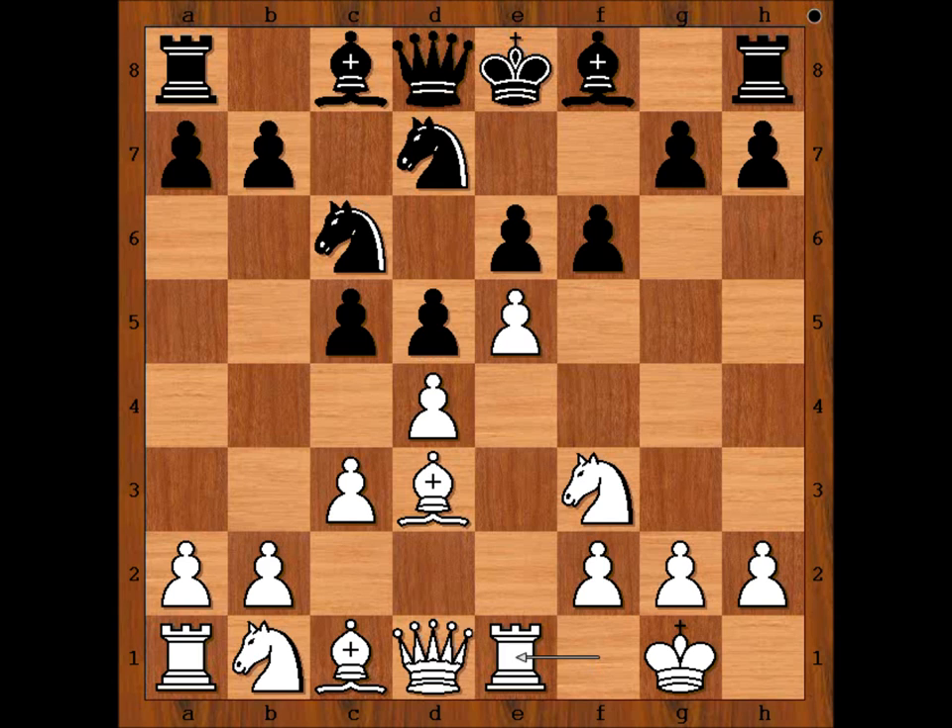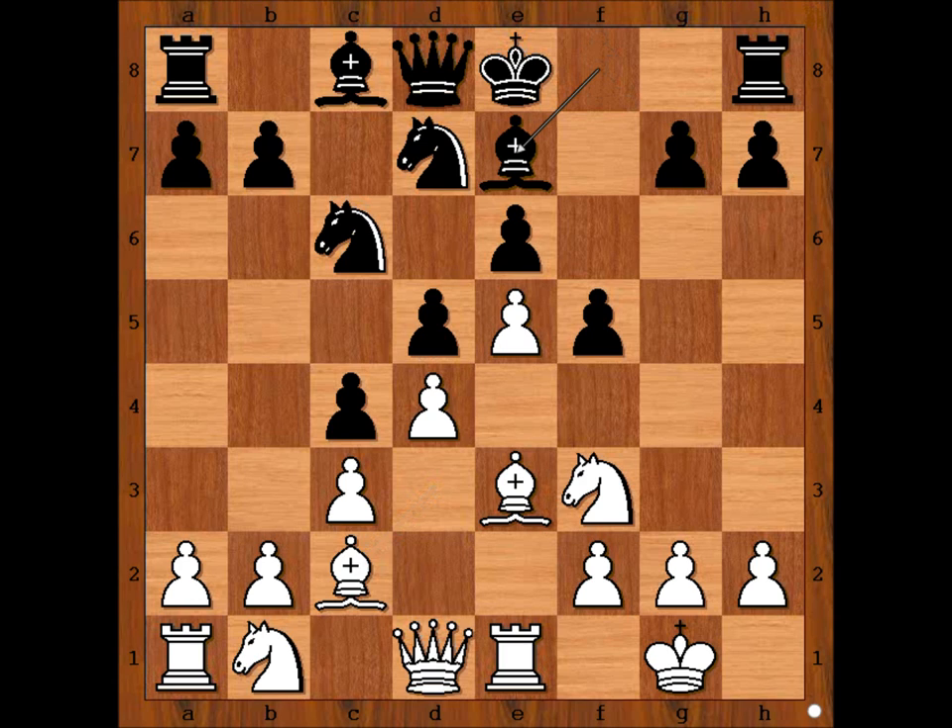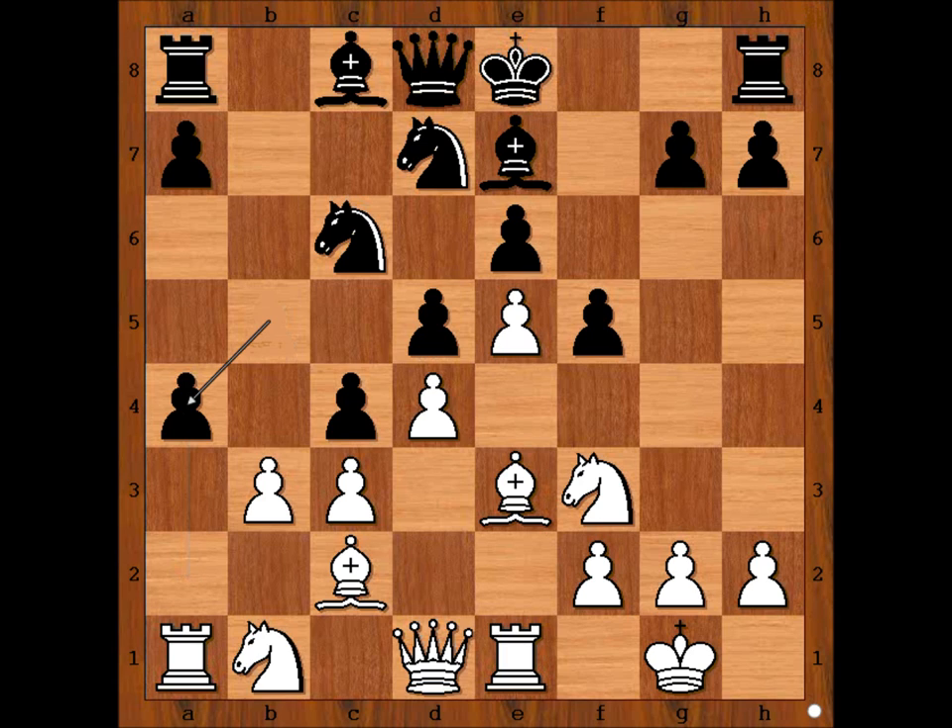Rook to e1, f5, bishop to e3, c4, bishop to c2, bishop to e7, b3 — defending the pawn on c4. Then a4, pawn takes pawn on a4, pawn takes pawn on c4, and d takes on c4. White to move.